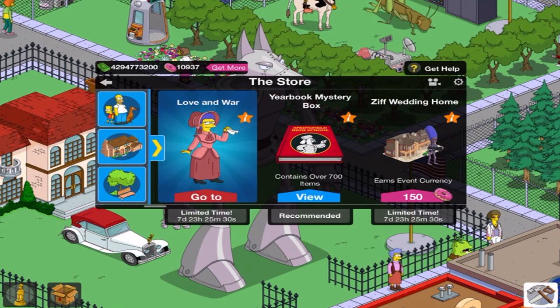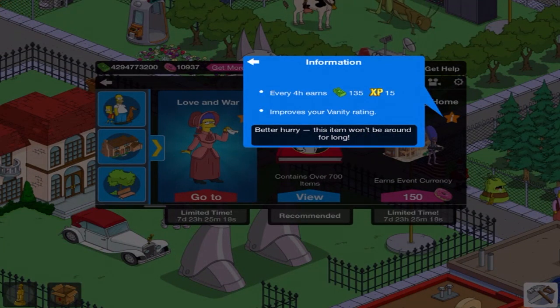This particular character you can see on the file right there — it's Robot Marge, or it's a Marge robot. That is with the Ziff Wedding Home. Every 4 hours, 1.35 and 1.15 XP respectively, Vanity Rated.